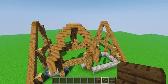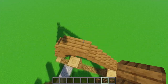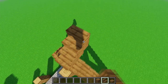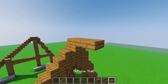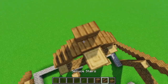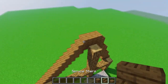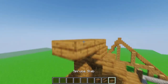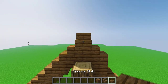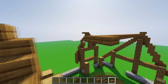For each side, place normal stairs, upside-down, and one more slab — same thing on each top. Then simply take a slab and connect all three parts.